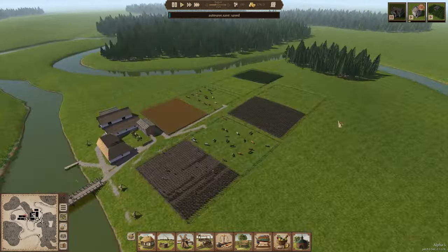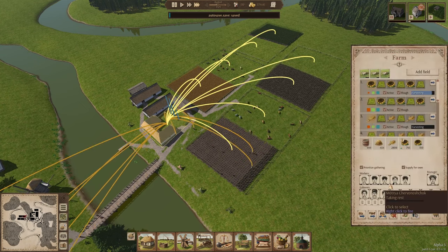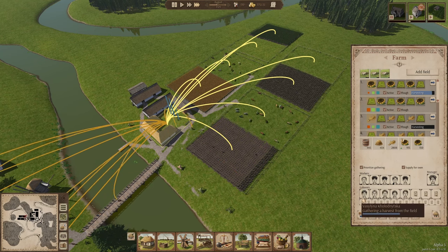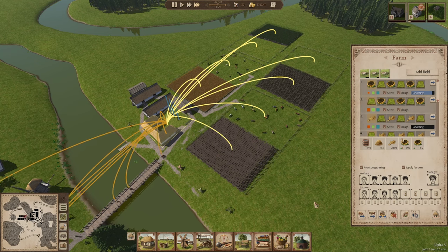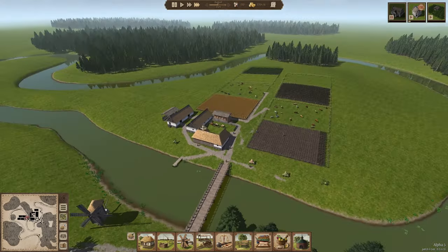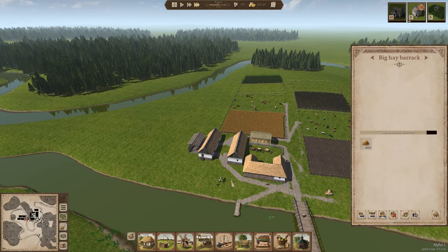With the current labor force the harvesting is going pretty well. I've assigned five permanent workers on the farm and we get anywhere between three and ten laborers additionally to help with harvesting, so I think it's good enough at this stage. I've also got a good hay amount for all my cows.